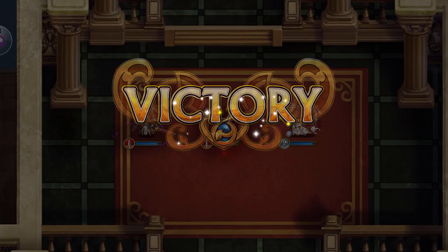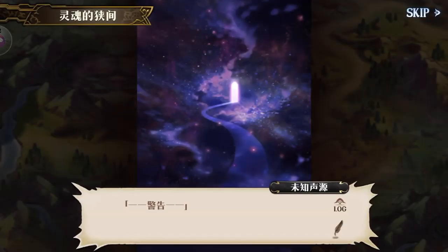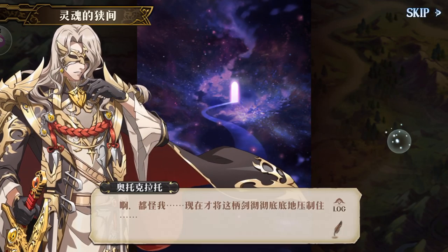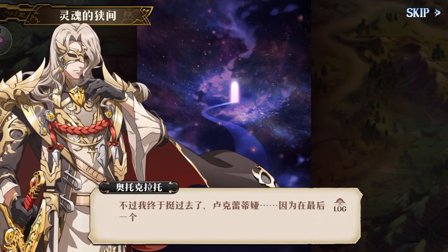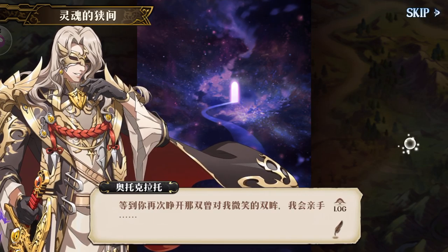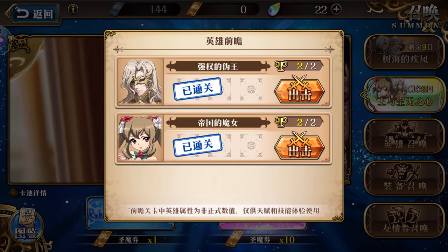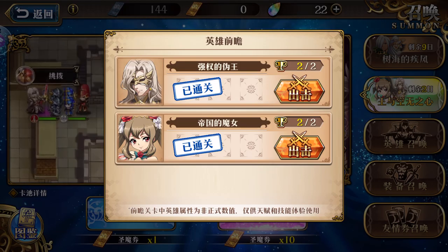Elhazard is trying to control him, but he proved that his love for Lucretia is greater than Elhazard's power. Just to share his true name — I missed it on screen, I kind of skipped it. His full name is Philmon something something. Don't worry — when the SEA or global versions come, you'll get to see it.